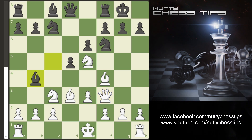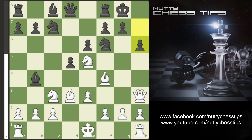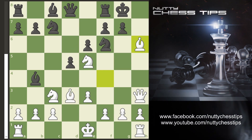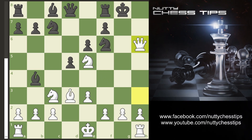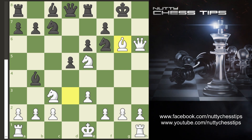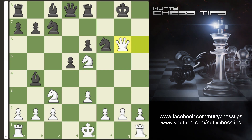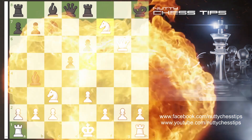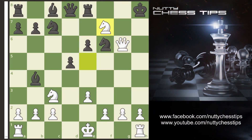So Bishop B4, we go Queen H3. If the opponent goes H6, can you spot this beautiful move? Kamikaze! Bishop takes on H6 — when they take back we take with the Queen. Now if Rook E8 we have another lovely move: Bishop G6 — kamikaze! When they take we simply take back. King H8, and then Knight F7 checkmate.